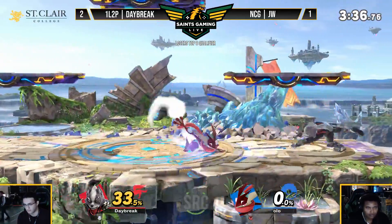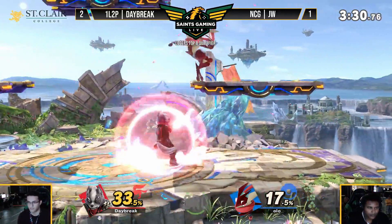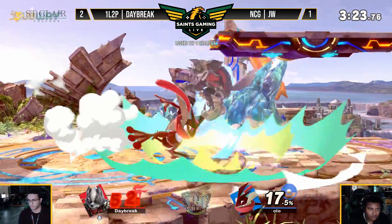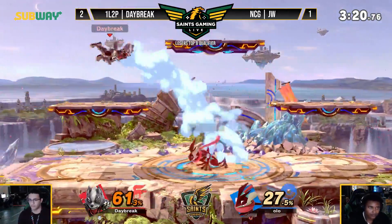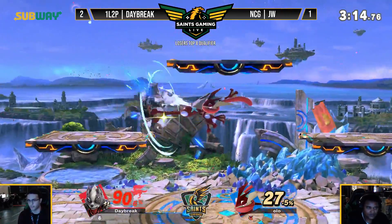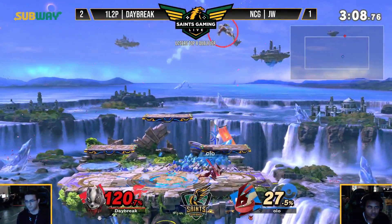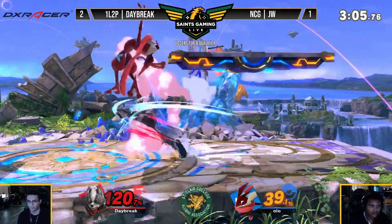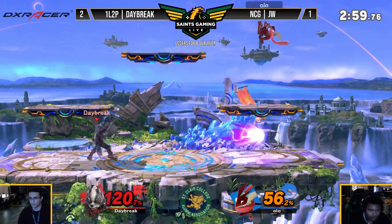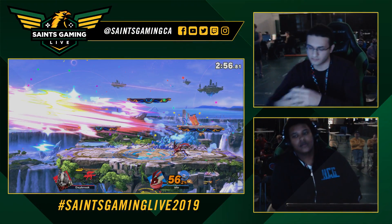Daybreak saying, whispering to the crowd, don't be yelling. Got him with the back air on the platform. The up-air goes down, but JW finds it — he's living. Daybreak staying in this, finds the back air. JW retreating to the top platform, finding his way in, and he finds the F-smash. That will do it — we have ourselves a game five. JW saying, 'Do you remember how you died last stock? You came straight into my loving arms and got F-smashed.'